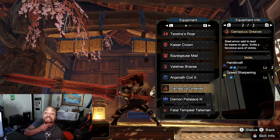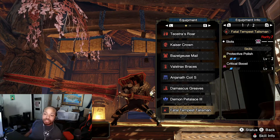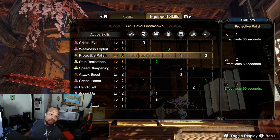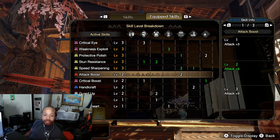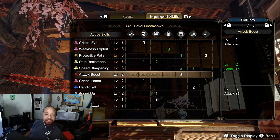I put Damascus Greaves on for the two levels of Handicraft, and threw on Speed Sharpening because this lance needed a bit more white sharpness. It's easy to get a couple pieces of Handicraft to extend that sharpness. For my talisman I had two Protective Polish with a three-slot, and I added Critical Boost. Let's go to the skill view — max WEX, max Protective Polish paired with Speed Sharpening to keep up that white sharpness, because master rank hides are tough. A little bit of Attack Boost coming from the Anjanath piece — not the greatest, I'd like to get to level four, but you gotta sacrifice things.